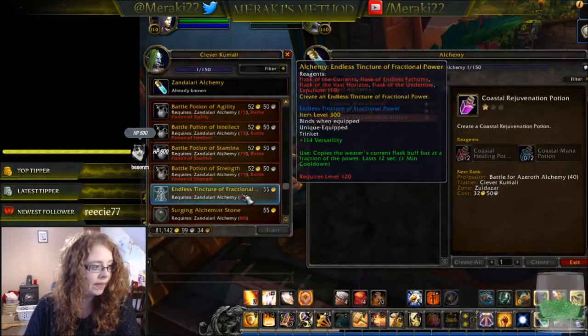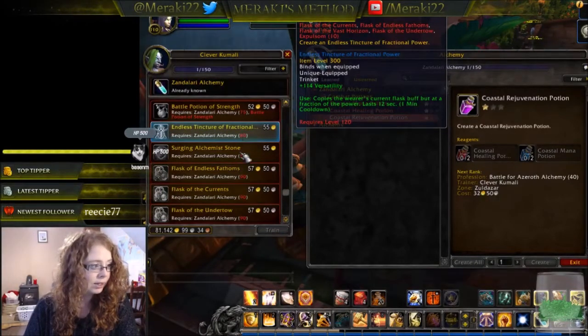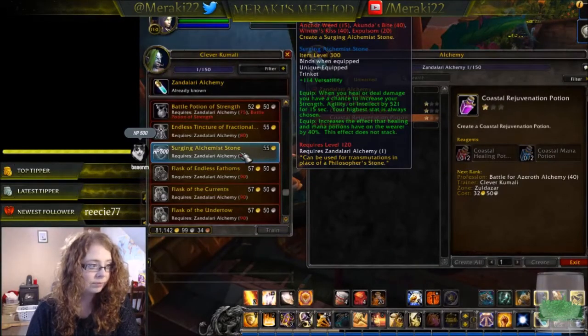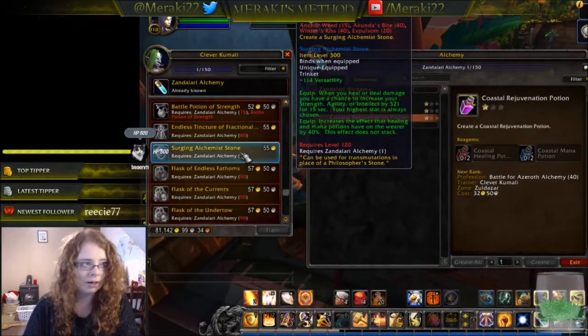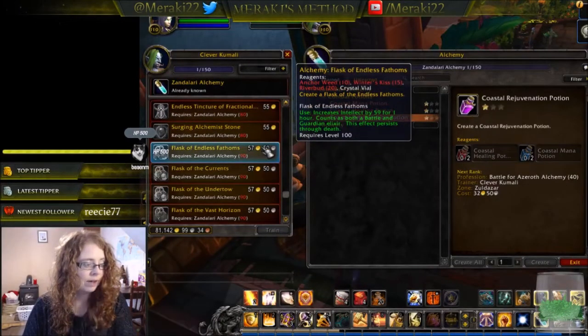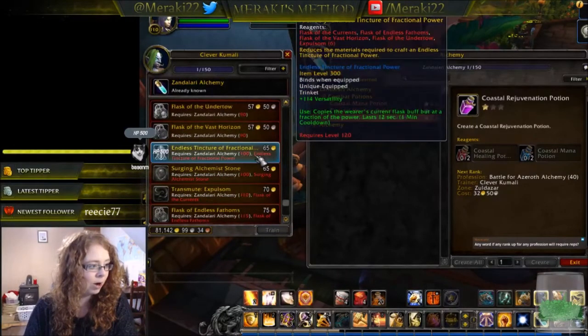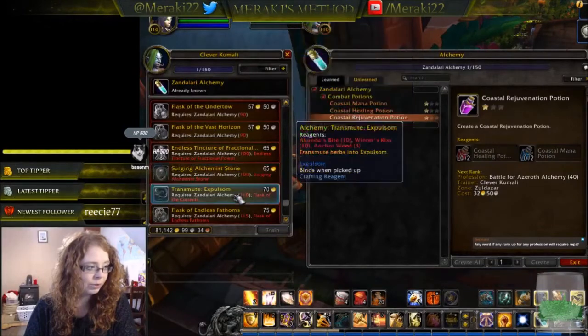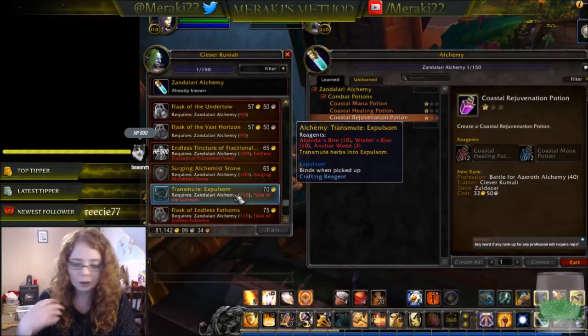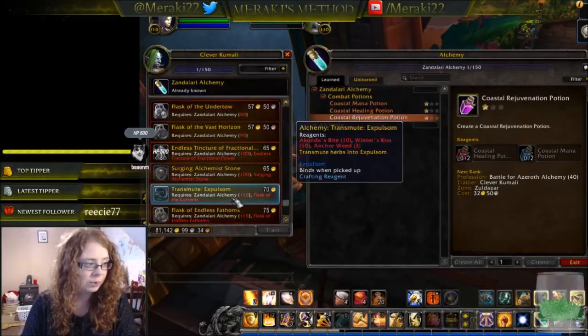At level 80 you get the Endless Tincture of Factional Power — another trinket — and the Surging Alchemist Stone, which isn't a rank-up but a better, second-tier version of the stone. The Flask of Endless Fathoms increases intellect for an hour. Then at level 90 you get your elixirs: Fathoms, Currents, Undertow, and Vast Horizons for your four basic stats. At skill level 110 you can learn transmute expulsium directly from the trainer, provided you've learned the Flask of the Currents, converting 10 Akunda's Bite, 10 Winter's Kiss, and three anchor weed into expulsium.